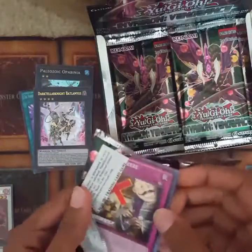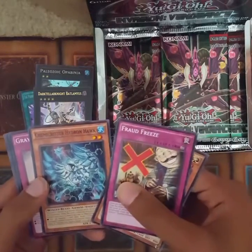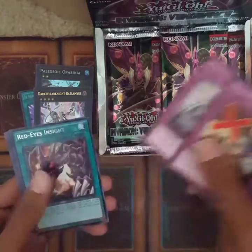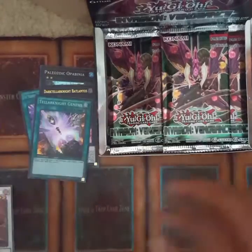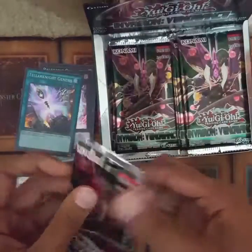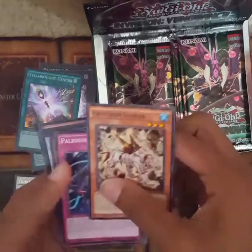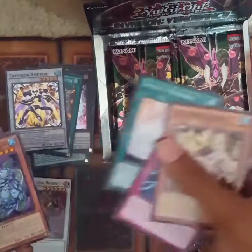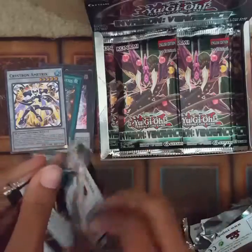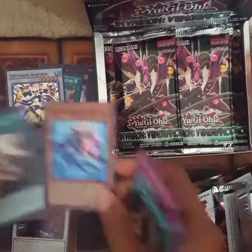Still got a lot to go — let's hopefully get what I need. Chema Critter, Hydron Hop, Great Old Combat, Red-Eyes, Satellarknight Genesis. I need some Spiral stuff because I kind of want that. Crystron Amstrix — that's the new sub-tier support.